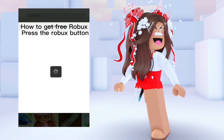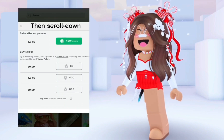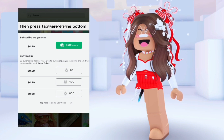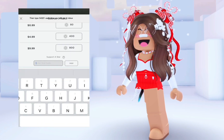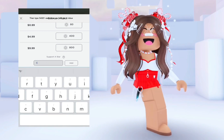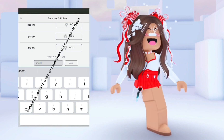To get free Robux, press the Robux button, then scroll down and press 'tap here' at the bottom. Then type 54321 — each time you do it, you will get three Robux. Make sure you drop a like and subscribe so I can pass MrBeast.